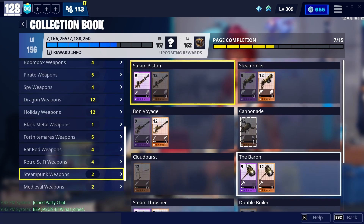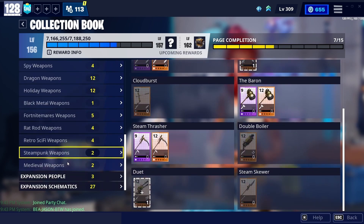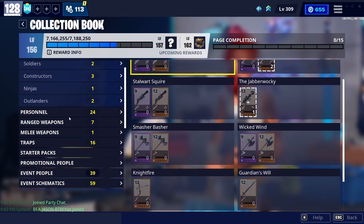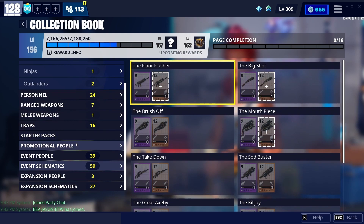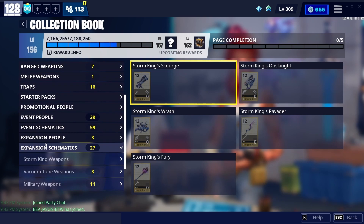I'm pretty sure everybody already has it, but for anyone who is new — it's 2022 and Save the World is kind of not what it used to be — but if you are new, get the Deatomizer 9000, it's the best gun in the game by far. Anyway, we're going down to expansion schematics.